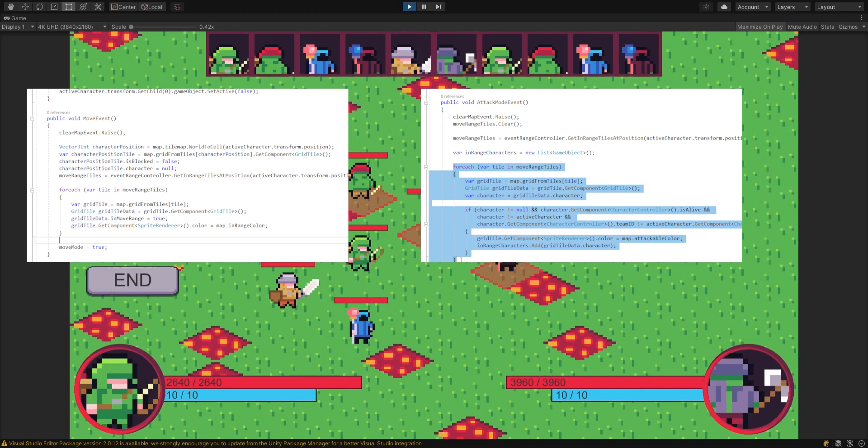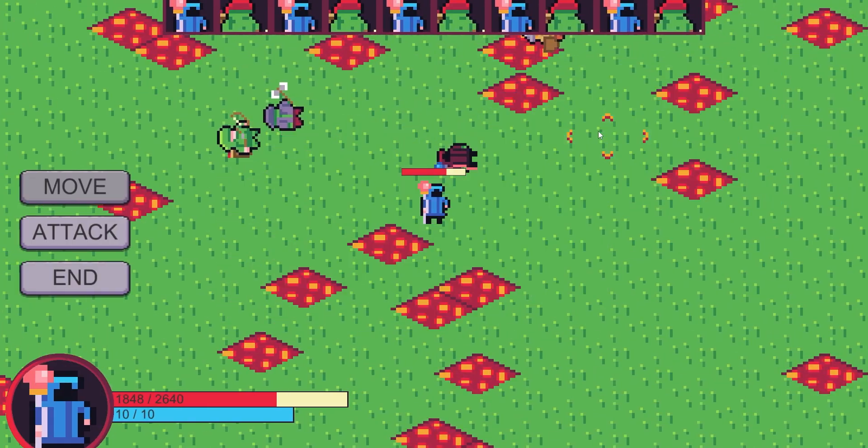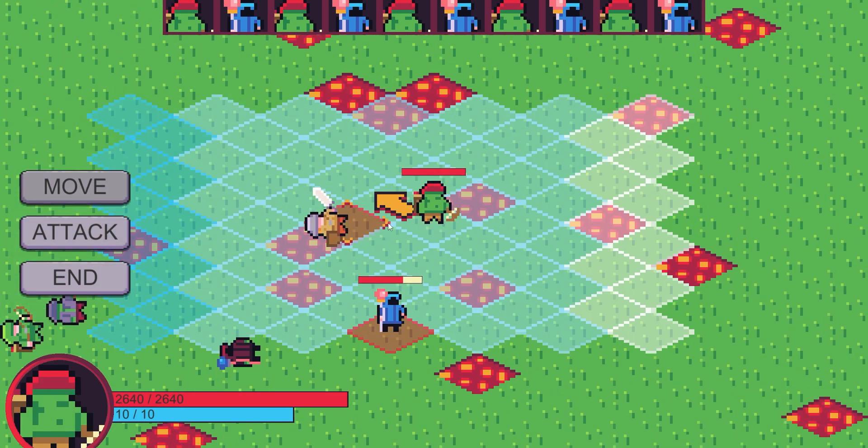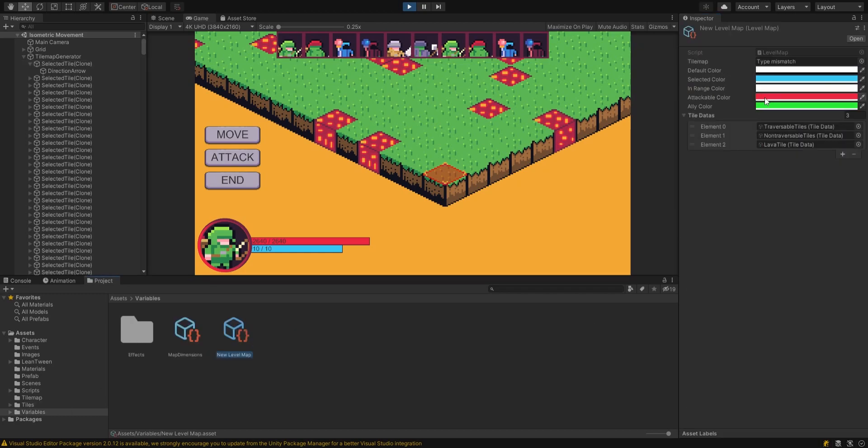Now our combat controller is completely separate when before it was all intertwined. This works exactly as you'd expect — we get a list of tiles, find the characters within those tiles, and then we can target and attack them as we like. Finally, these features needed a way to be displayed on the map, which brings us to the map draw. Every single tile in the tile map has an image on top, which by default is invisible. When we want to display something on the map, we just change its color — white if it's in range, red if targeting an enemy. I have a list of colors and change the tile value based on these colors.